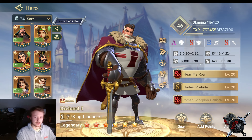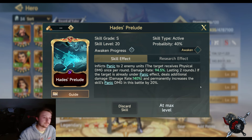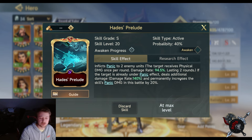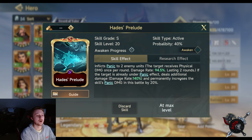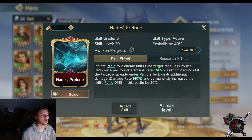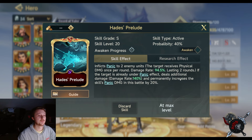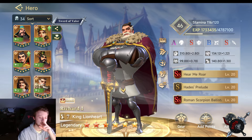This is probably the perfect setup currently unless new abilities come out. First, it's going to be Hades Prelude — an ability you get further into the season. It inflicts Panic to two enemies; the target receives physical damage once per round at a 94% damage rate, or 135% when awakened, lasting two rounds, with a 40% activation rate. If the target is under Panic, you deal an additional 140% damage and permanently increase the skill's Panic damage in this battle by 20%. This skill pairs very well with Zhang, which we'll talk about in a second — especially for stacking damage.